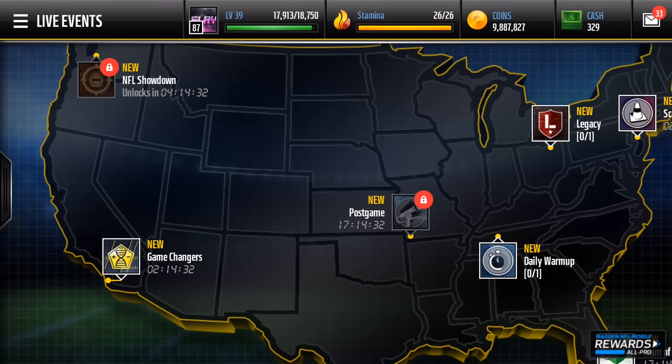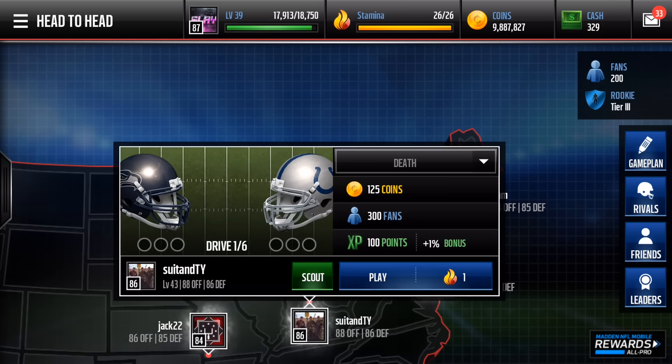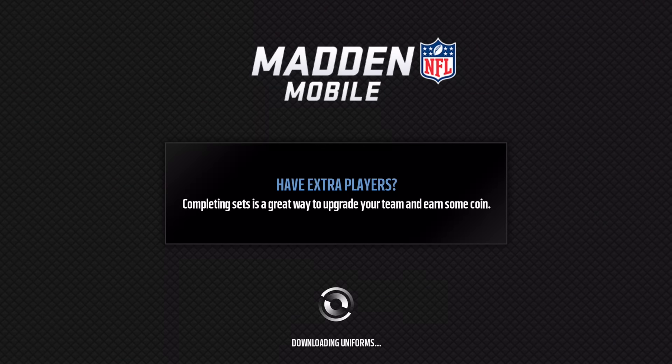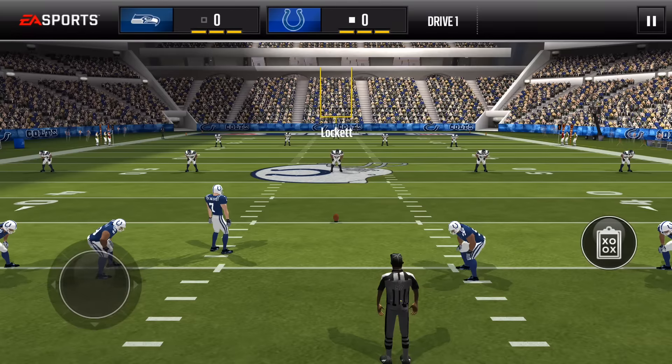Let's do a quick head-to-head game. We're in the counter bracket, so it's a little more difficult. We have about 200 fans because I'm going to wait and then grind head-to-head fans — it'll only take three or four weeks to get to Hall of Fame, but I'm not rushing it. This will be extremely easy at 200 fans, but we're going to test out our wide receivers, halfback Jay Ajayi, and hopefully get a quick little touchdown.